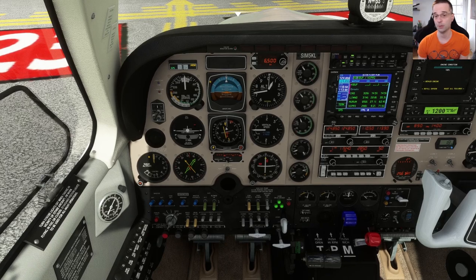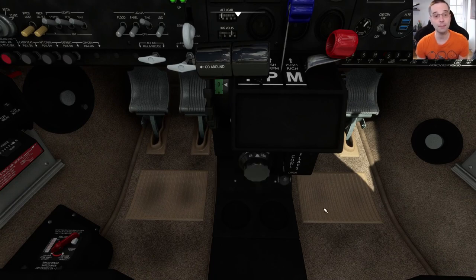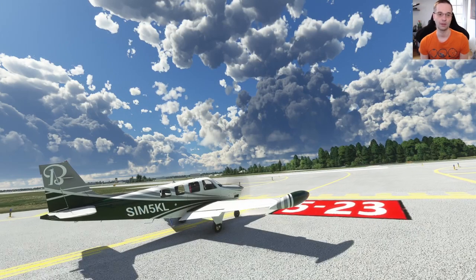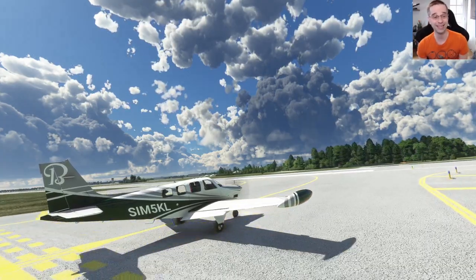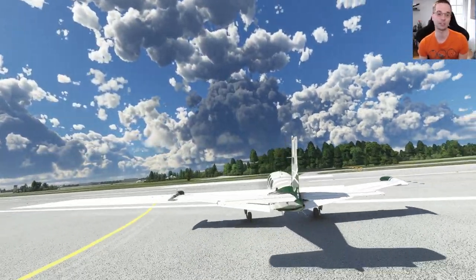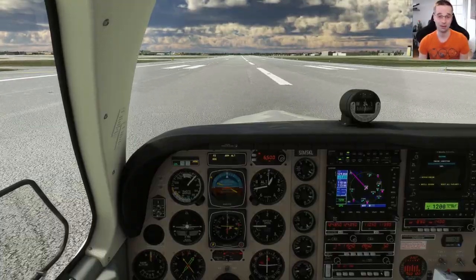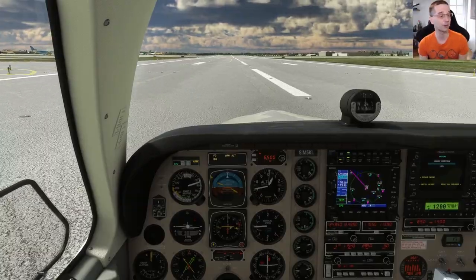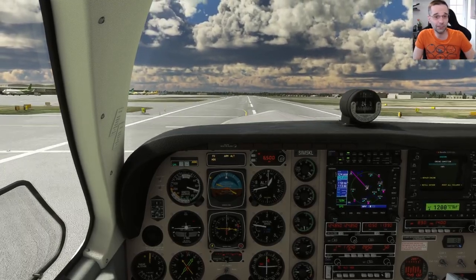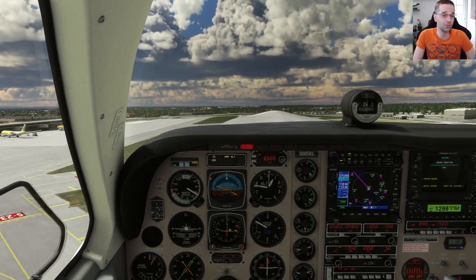Takeoff is fairly straightforward. Make sure your flaps are set to the approach position, cowl flaps are open, and bring the mixture to full rich for both the fuel injected and turbo versions as long as you're taking off near sea level. For a high altitude takeoff with the non-turbo version, lean the engine properly to get maximum power. On your takeoff roll, linearly apply power — especially in the turbo version — to avoid over-boosting the engine. Rotation speed is at 74 knots. Once you have some altitude, bring the gear up, and at about 110 knots bring the flaps up too.